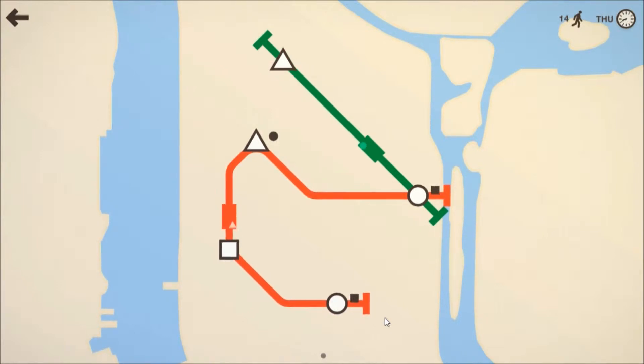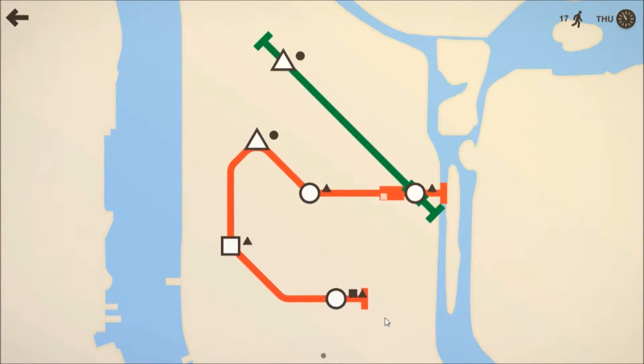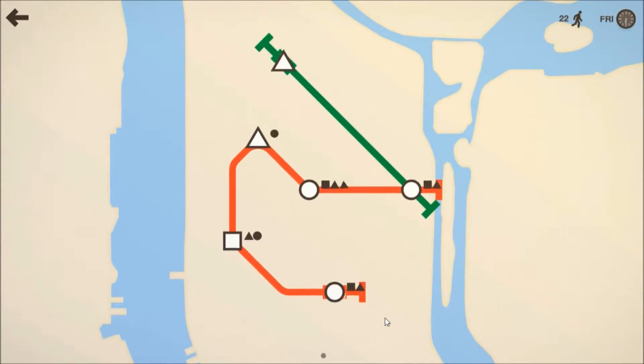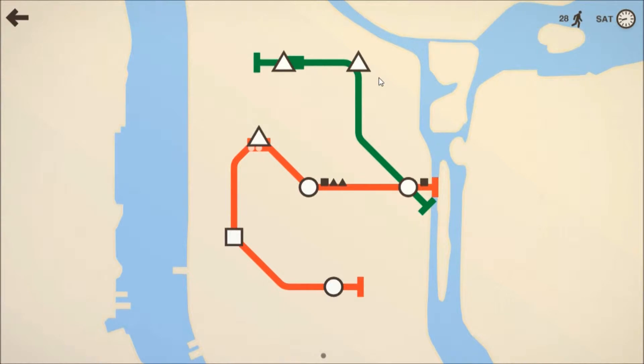At the moment we're doing averagely well, actually. That circle station just spawned right where I don't want it. You don't want to stack two circle stations together because then circles won't want to get on a train when they're already at a circle station, so you can't pick up and drop off people between those two stations. And now there's a triangle station — we've had to double up twice already, which is extremely annoying.